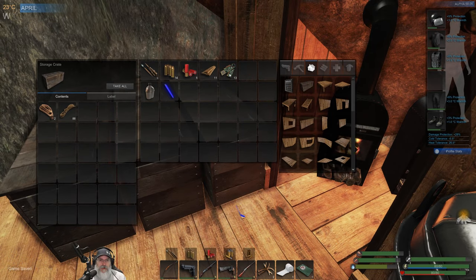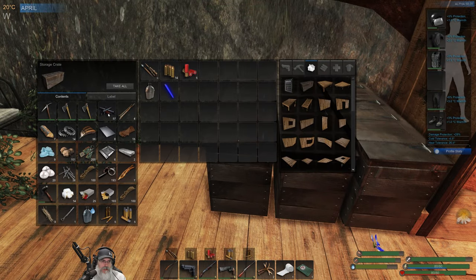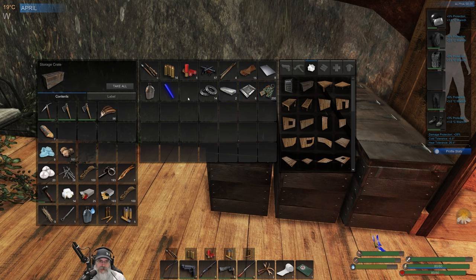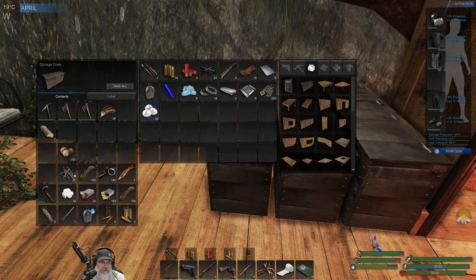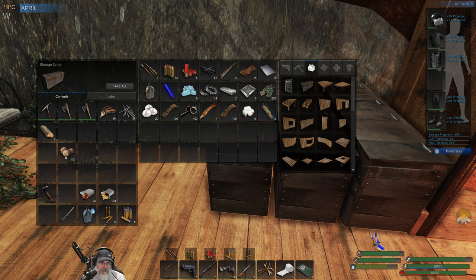We're going to put supplies and equipment types of things in here. Let's grab supplies and equipment back out of here. The feathers kind of fill both roles — maybe we'll keep the feathers in the ammo crate. The nails kind of fill both roles too, so maybe we'll keep these in here. We want the cotton, and the wood.